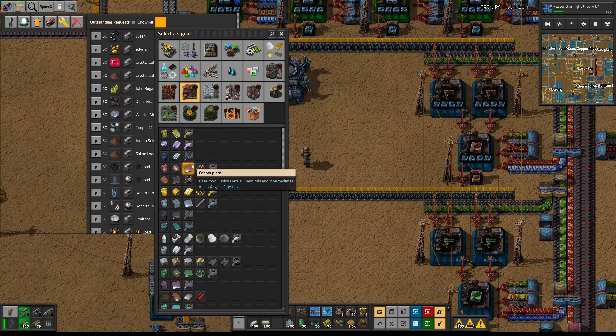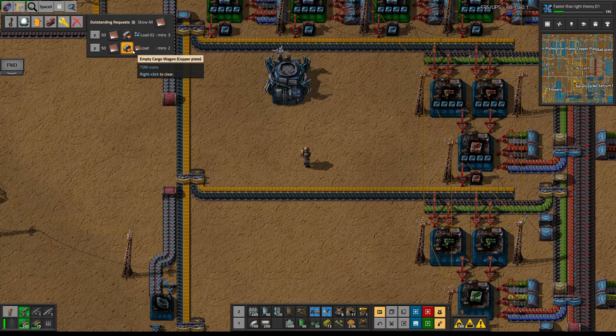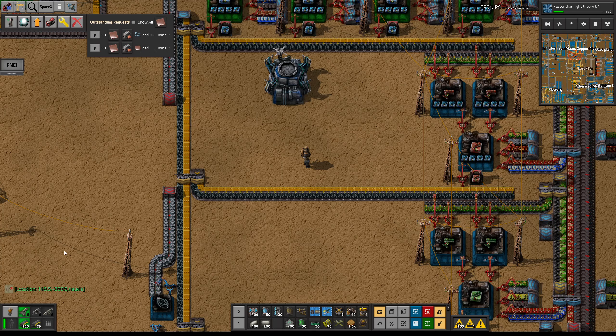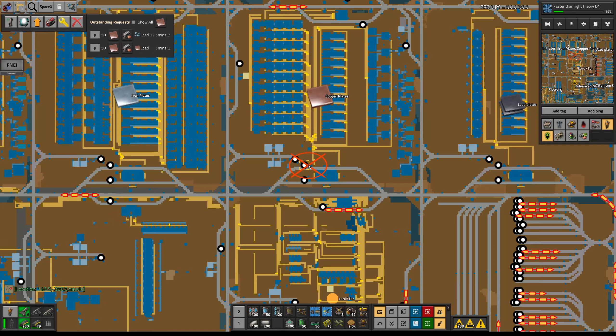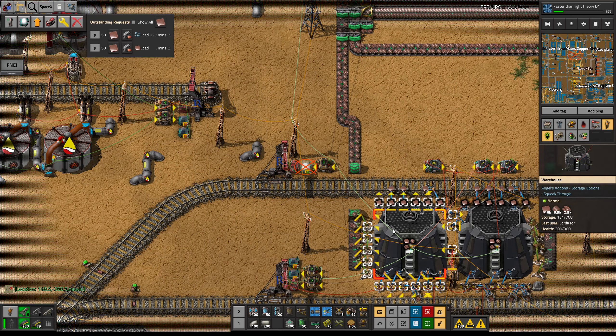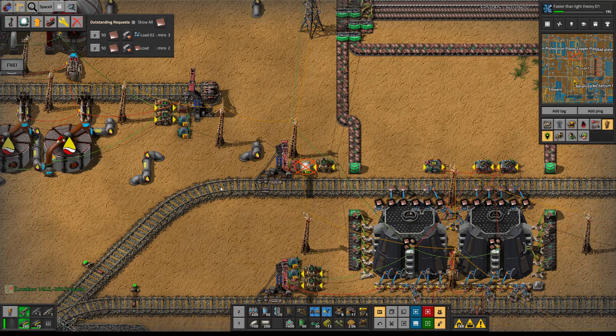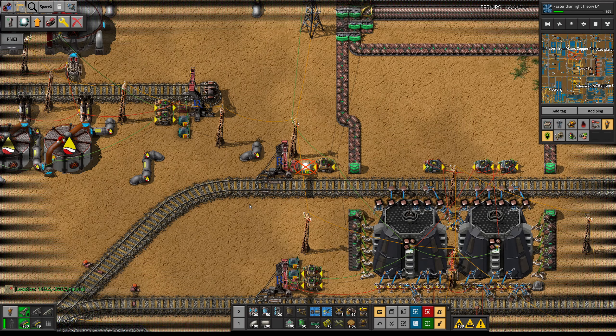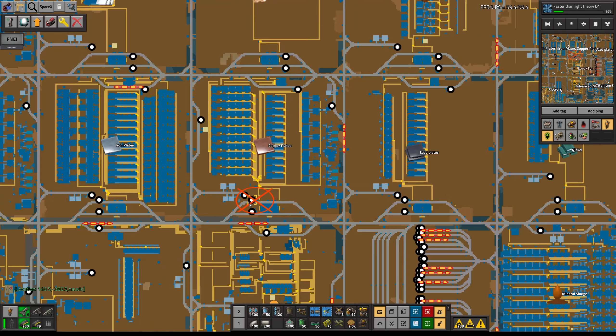Let's quickly check. Those are looking for empty trains, apparently. That's an interesting name - that doesn't seem quite right. We have quite a lot of copper plate at the moment, but that could just be because of red circuits - we haven't run certain things.